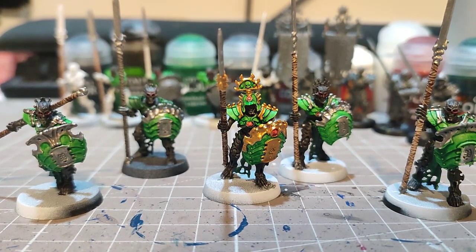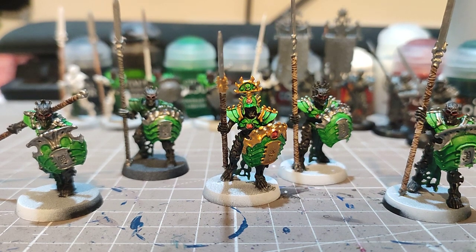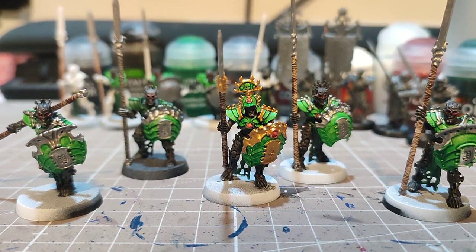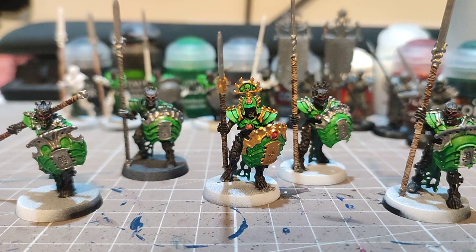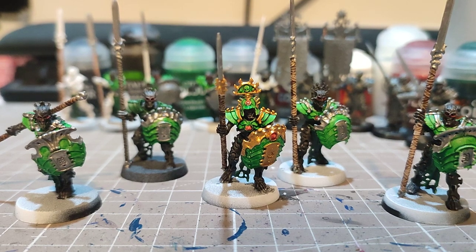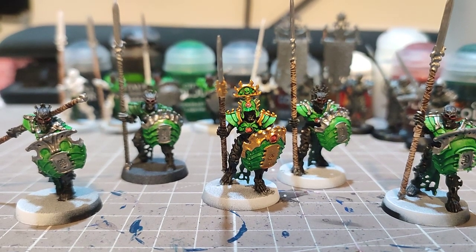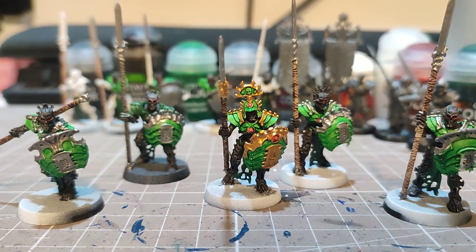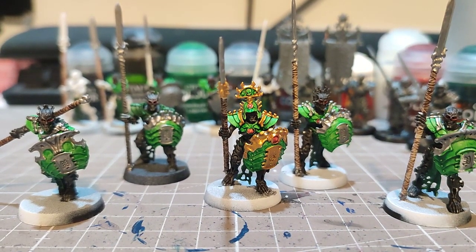In my earlier video I covered the lore and my plan — this is what I'm working on: the Miyoshi Clan. I went on Google and saw that Samurai have these big spear-looking things, and the Miyoshi Clan really spoke to me. The standard warrior has a spear and a shield, with silver for the metal and a reddish-orange for the energy orb and their eyes.